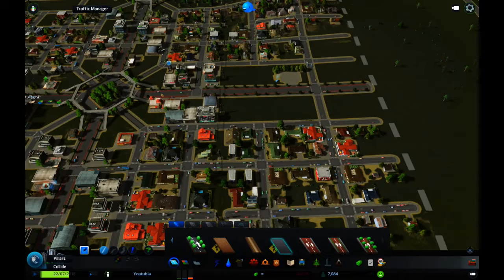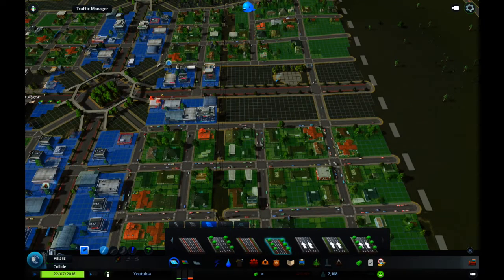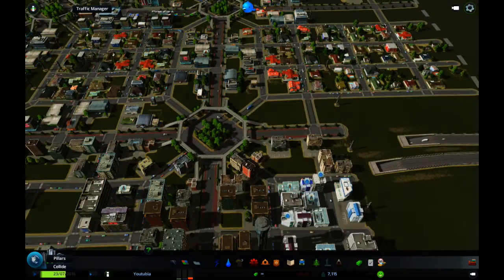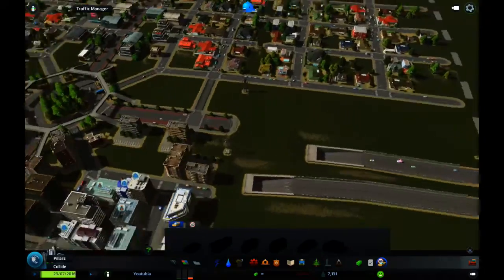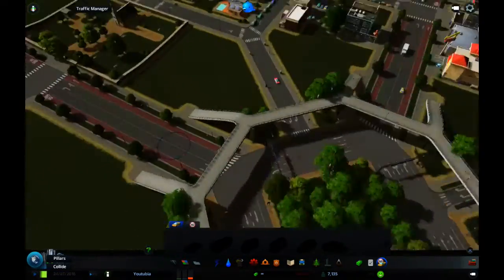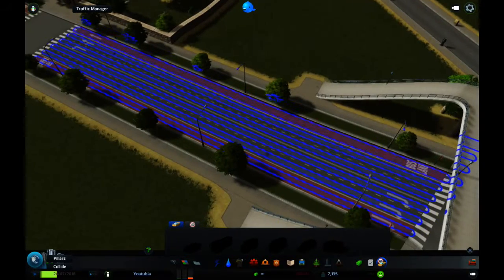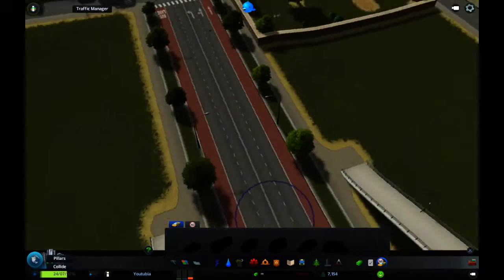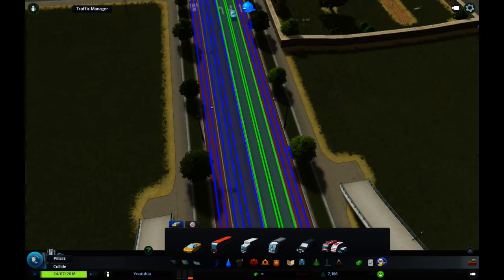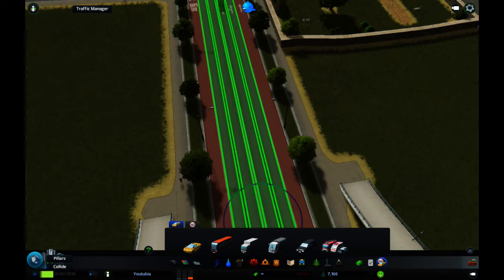I did not find this part that helpful, but it does help remove buses from normal traffic which may lighten up traffic a little bit. There are some other roads added as well, including civilian-only roads that only allow civilian traffic, and some bus-only roads. I really didn't find these all that helpful unless you plan things out quite well.